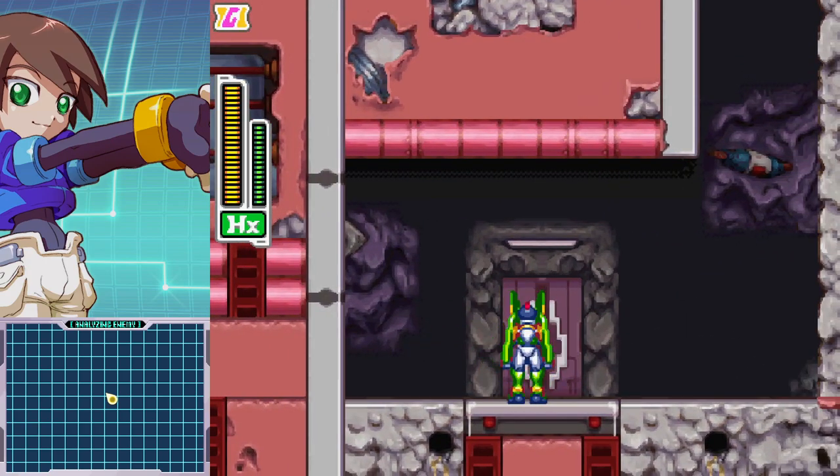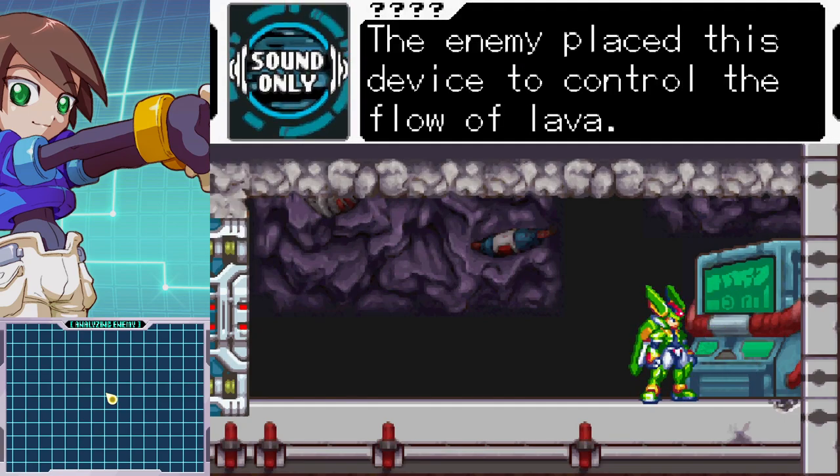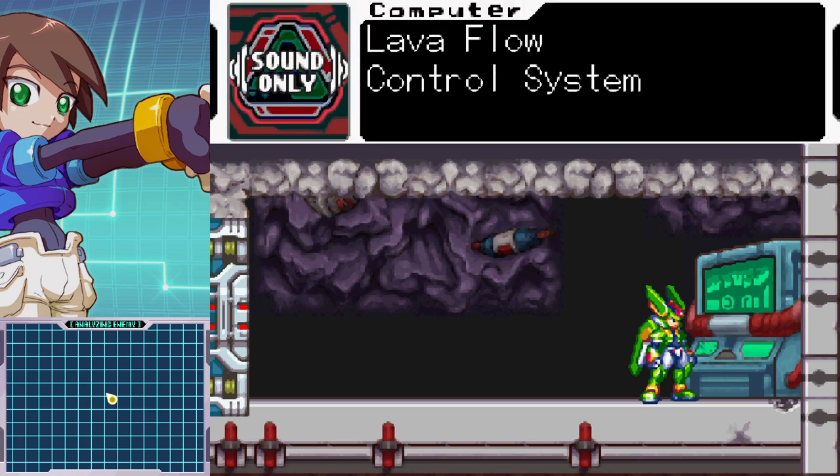Check out the door — it's a computer. The enemy placed this device to control the flow of lava. Why would the computer refer to itself as 'the enemy'? That was question mark sound only. So I had a mysterious phone call just now? From the gyro cyber elf? I don't know.